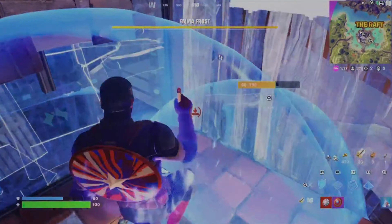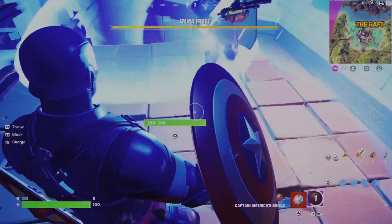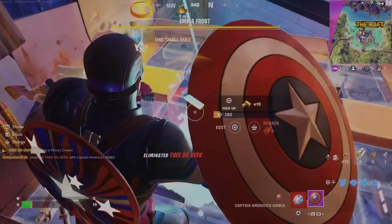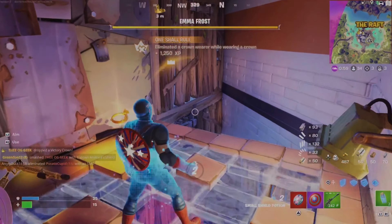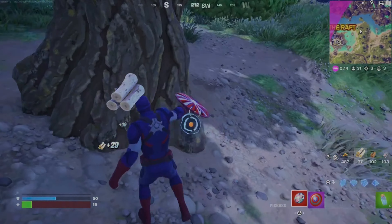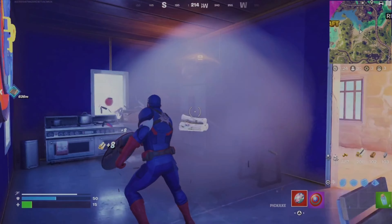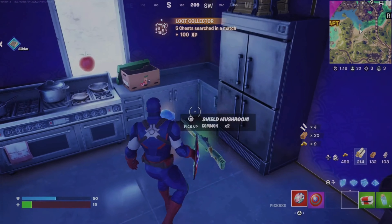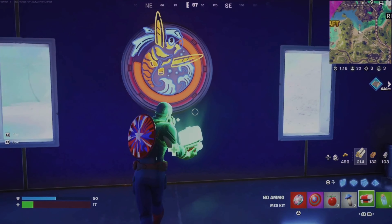Uh-oh. Bubbles are down to confuse him. Oh no, the shield bubbles are messing me up. Water clutch. Storm's now closing. We desperately need a medkit. Let's farm some now. Ooh, consumables — we'll take it. There's no way. Medkit — perfect. This is good. We've got 100 HP back now.